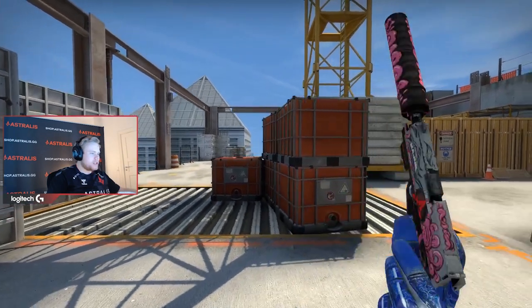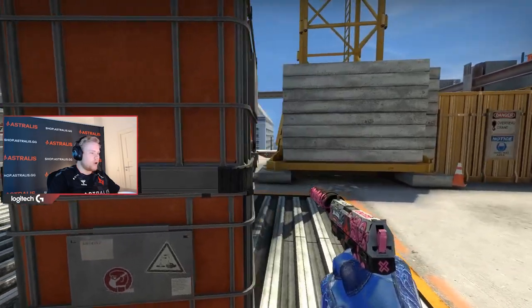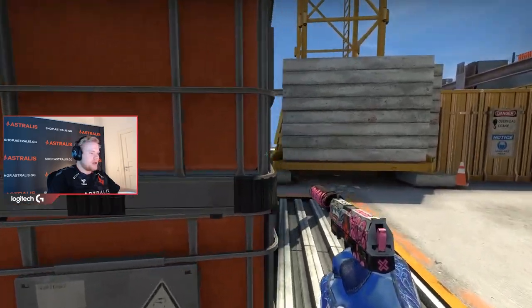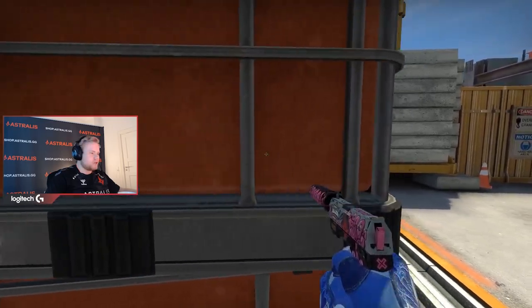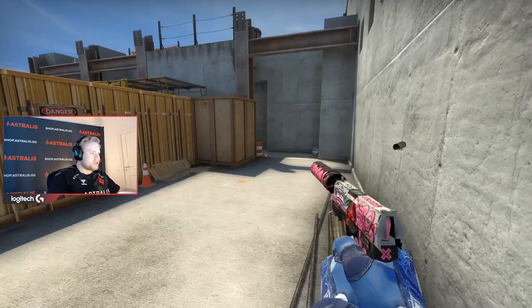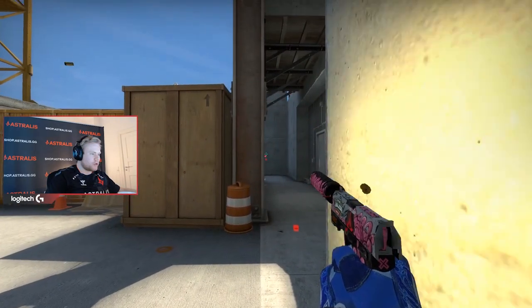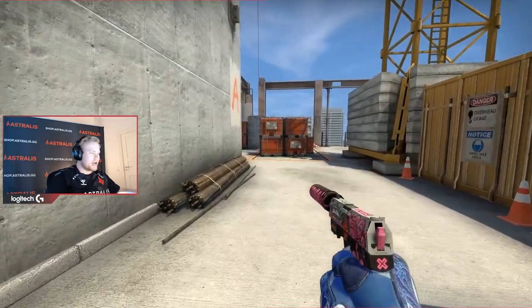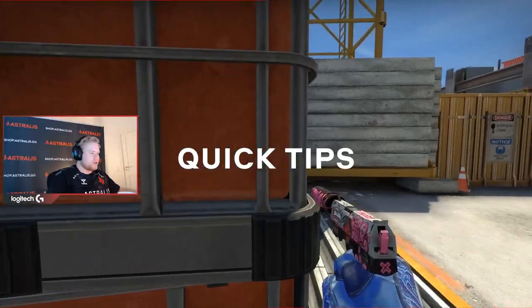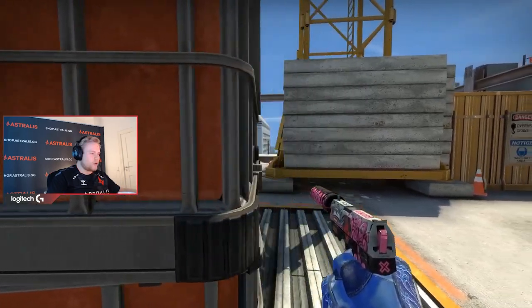Another position that I think is really strong on Vertigo — if you have a teammate or a team setup — is around this default box. You're just shoulder peeking, shoulder peeking. Obviously you will have someone holding this, so this is something where you tell a teammate to hold this so you don't die on the side. Meanwhile you're shoulder peeking here, waiting for someone to strafe or peek.